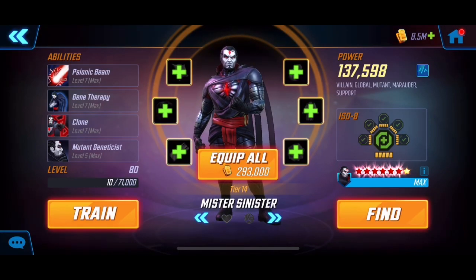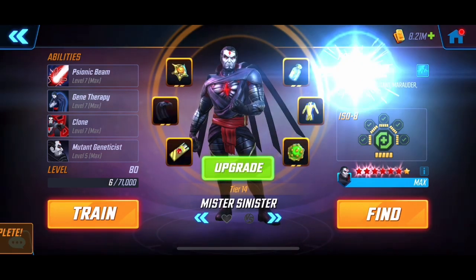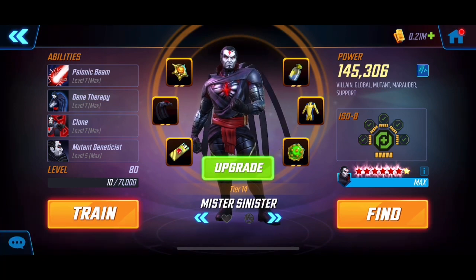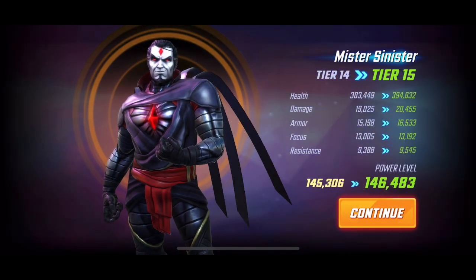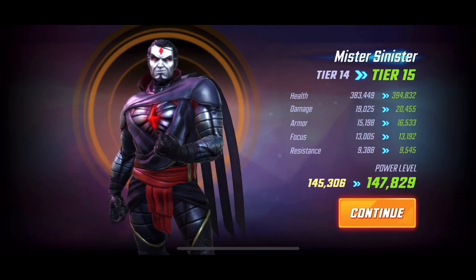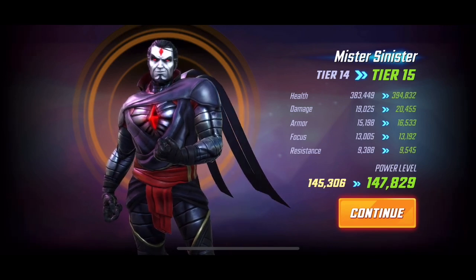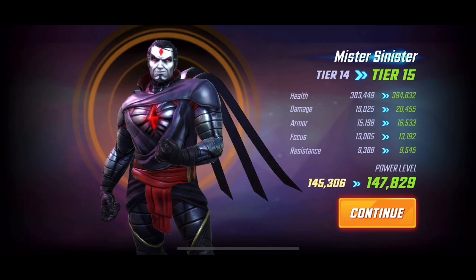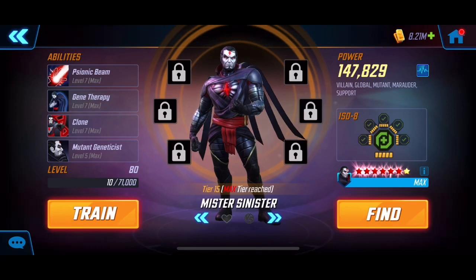Now let's push him up to tier 15. This is going to help with the first character we use. For a fact, everyone seems to agree that Dark Dimension 4 is a bit easier, but one character you absolutely need is Mr. Sinister. There's a decent jump in health; damage doesn't go up that much but it's still pretty decent, and it'll help in arena fights as well with a massive plus in stats. He's global too, so that's nice.